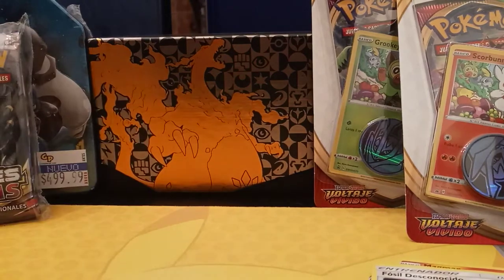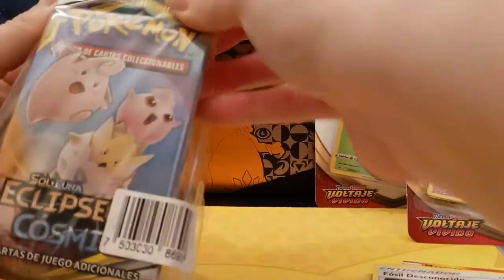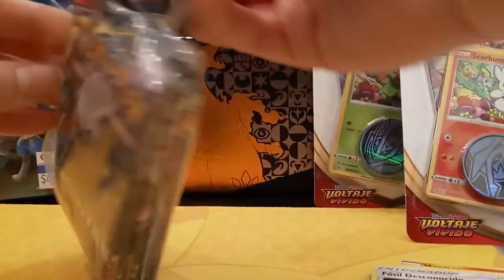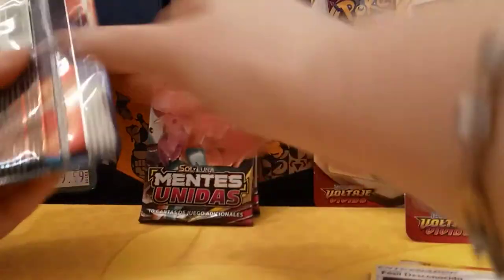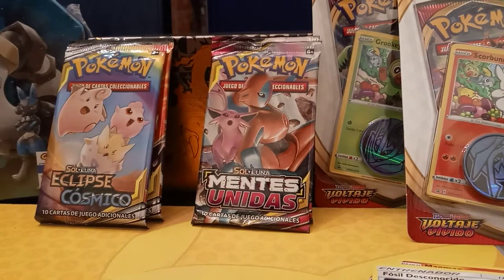Okay, now let's move on to this budget pack that was put together by the store I went to. In here we have two Mentes Unidas — Unified Minds — and two Eclipse Cósmico — Cosmic Eclipse. Let's open up Cosmic Eclipse first.